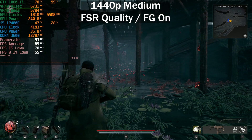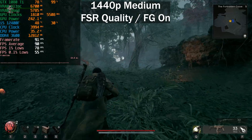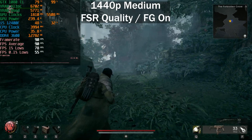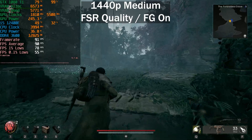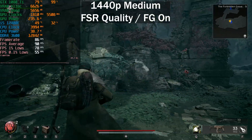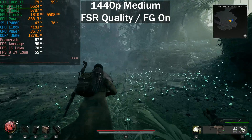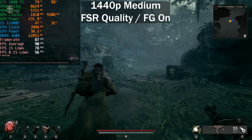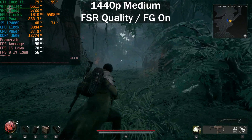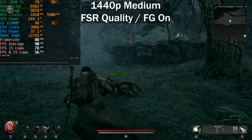FSR in Remnant 2 does not look great unfortunately - with the GTX 1080 Ti you don't have any other option. It does have some shimmering, but the game recently received an update and FSR3 frame generation actually works very well in it now. If you want to bump up the frame rate slightly you can always enable FSR balanced - it's still perfectly fine at 1440p. I'd be wary of enabling FSR performance at 1440p though. We're getting a solid 90 frames per second with a very responsive feel.